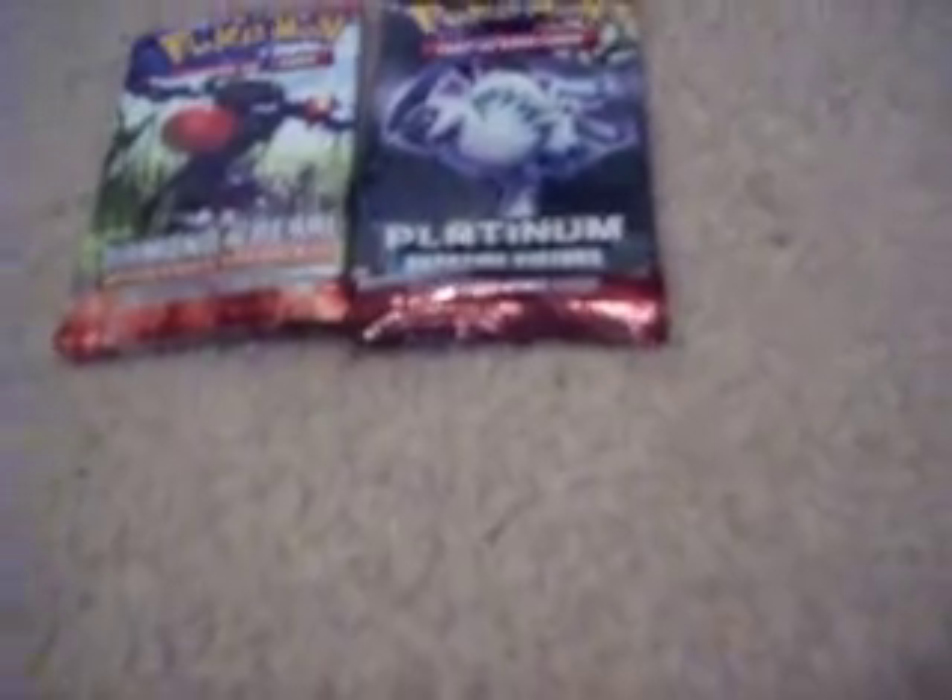Sorry guys, I completely messed that up. Next is Platinum Rising Rivals. We have a Snorlax, Nindoran, Grawlithe. Wow! Garshaunt C Level X — that's pretty good. I guess that's why I got a Rimroid — that's not so good. C-Dot, Hippopotas, Electrek G, Larian, Trainer, and a Floatzel.